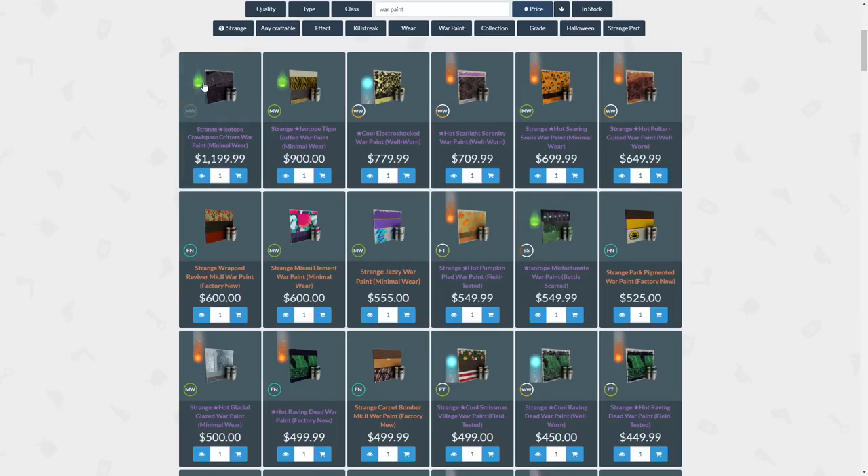You can have different unusual effects ranging from isotope to cool to heart to energy orb on skins — not on war paints. They can be strange, they can be minimal wear, factory new, well worn, but there is also a variety in the actual paints themselves. And that makes it even more complicated, but also very interesting for collectors.